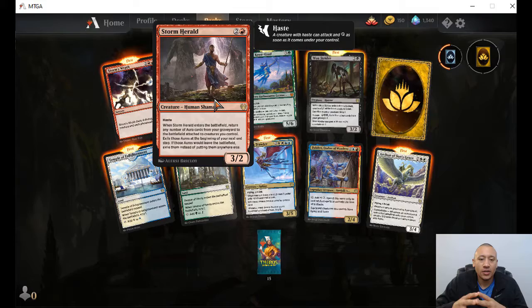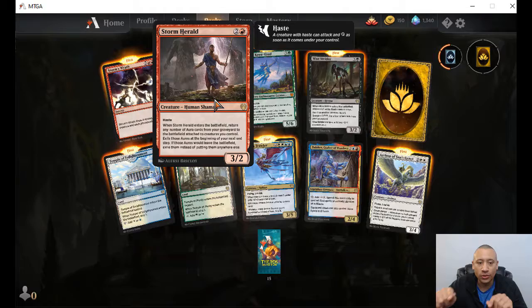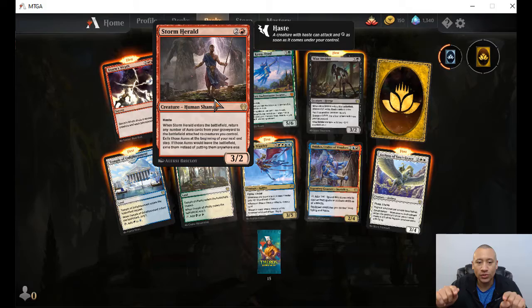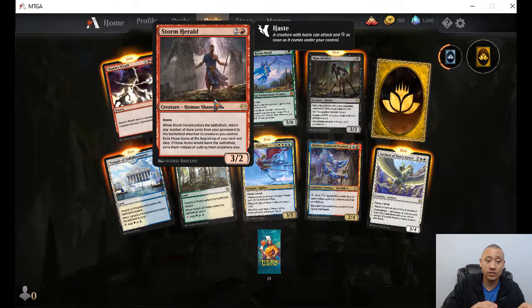Storm Herald — three-two for three, two colorless, one red. It has haste. When it enters the battlefield, return any number of aura cards from your graveyard to the battlefield attached to creatures you control. Exile those auras at the beginning of your next end step. So if you've got a bunch of auras that were on creatures, you can bring them all back, attach to creatures for basically a one-time use, then they're removed from the game.